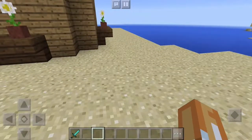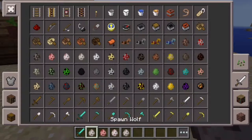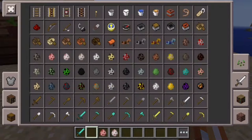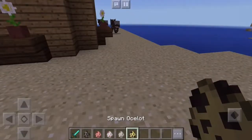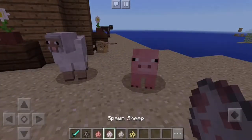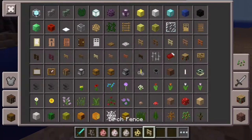Let's spawn in some cows. You always need cages for things because it will help you a lot. So let's start with an ocelot, a cow, a pig, a sheep, and a wolf. Those are the ones. Let's make a little pen.